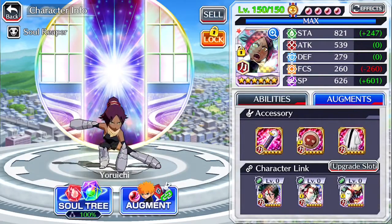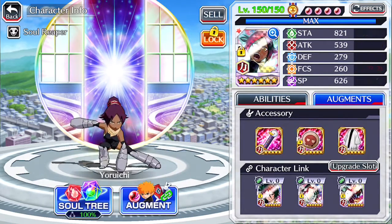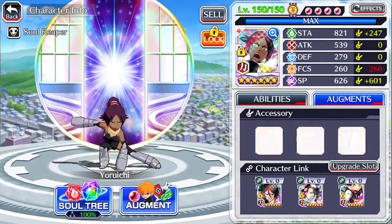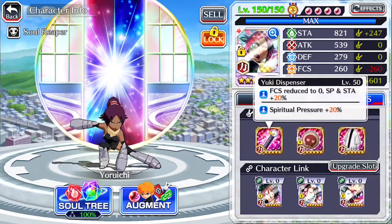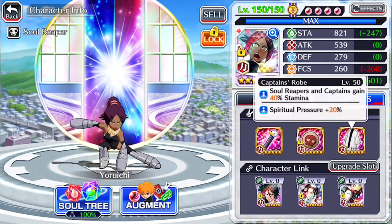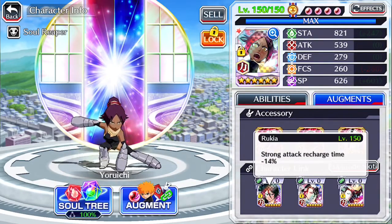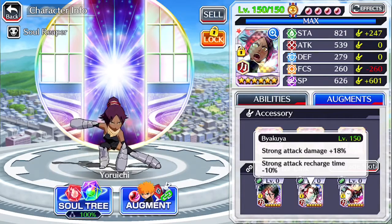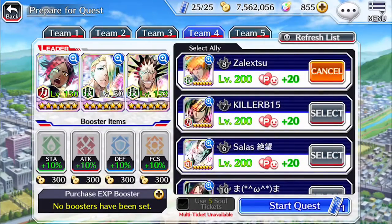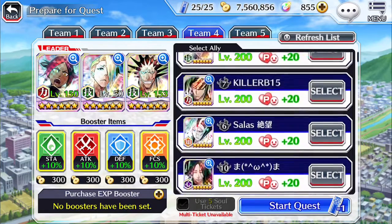What's up guys, today we are back with a new video on Bleach Brave Souls and we are going to be showcasing the Power Yoruichi with a full SP build. We have a Yuki, a Pail, and a Captain's Rope, and we are also rocking a full recharge build with a little strong attack damage. We are going to be taking her into the Kamenet raid because she is a Rancar, so we are not bringing a friend.